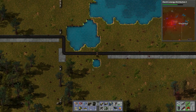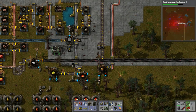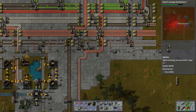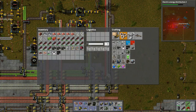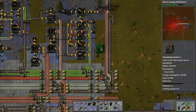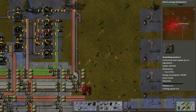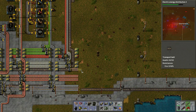Now — accumulators. Where are we going to put those? Accumulators take batteries and iron plates. Do we have iron plates conveniently up here? We do. So basically we want to build them over here, which means we have to do another belt split.